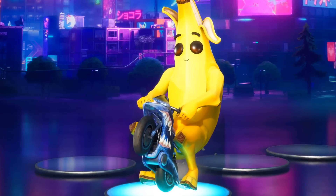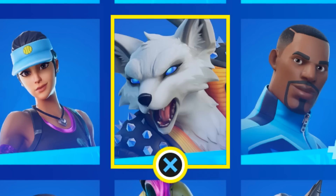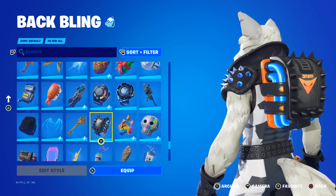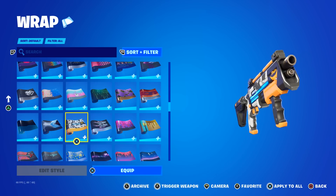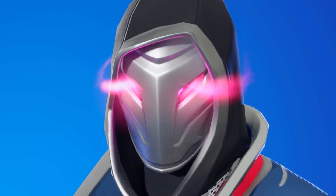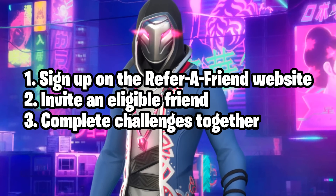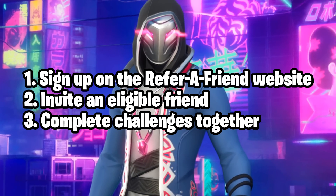And last but not least, in the files we still have the Refer a Friend bundle, including the Phoenix skin with all its matching cosmetics — being this back bling, pickaxe, spray, emoticon, and wrap. And just like last time with the Xander skin, you have to sign up on the Refer a Friend website, invite an eligible friend through that website, and complete the challenges together.